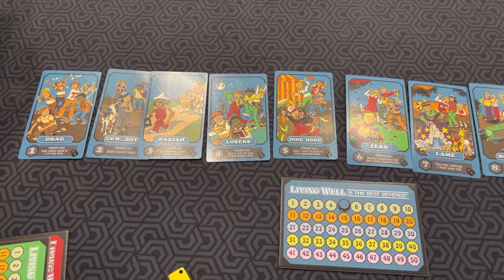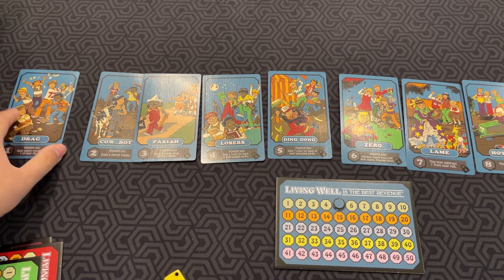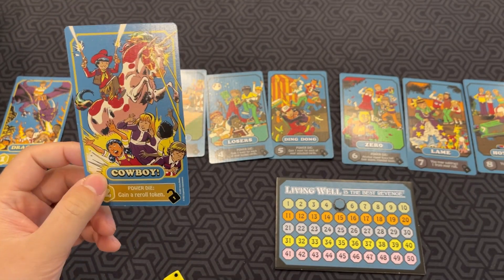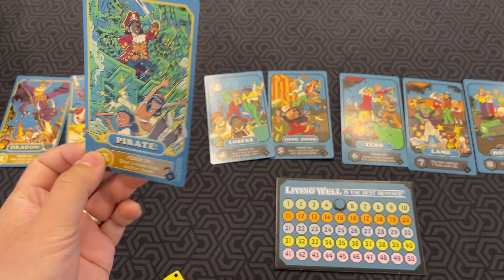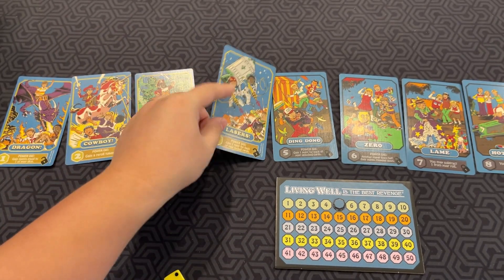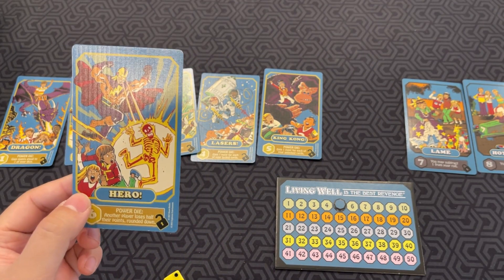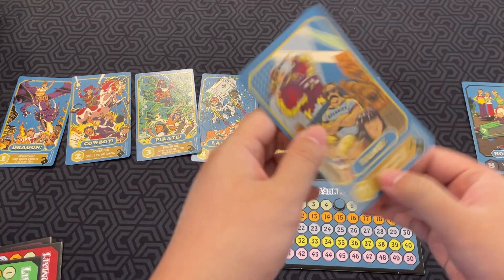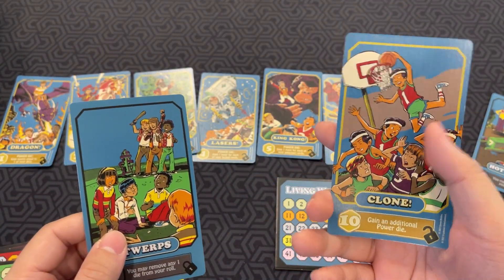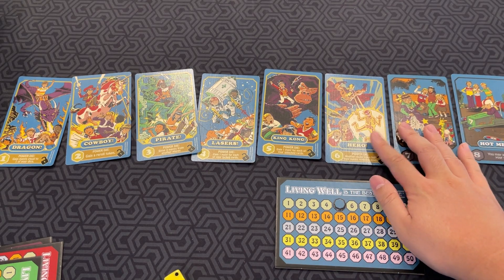To summarize the powers: 'drag to dragon' — gain points equal to one of your dice. 'Cowboy to cowboy' — gain a re-roll token every time you roll a two with your power die. 'Pariah to pirate' — steal three points from another player. 'Losers to lasers' — gain one point for each locked card. 'Ding-dong to King Kong' — gain one point for each unlocked card. 'Zero to hero' — another player loses half their points rounded down. The manipulation cards let you subtract one, add one, or remove a die from your roll, and one gives you an extra power die.